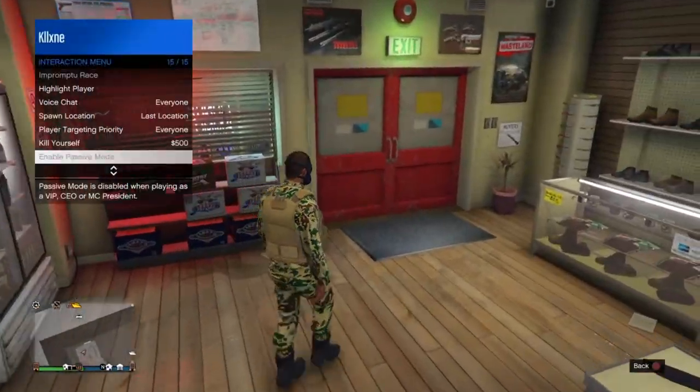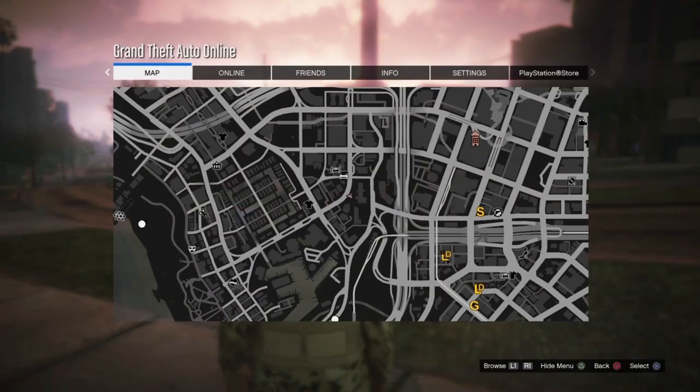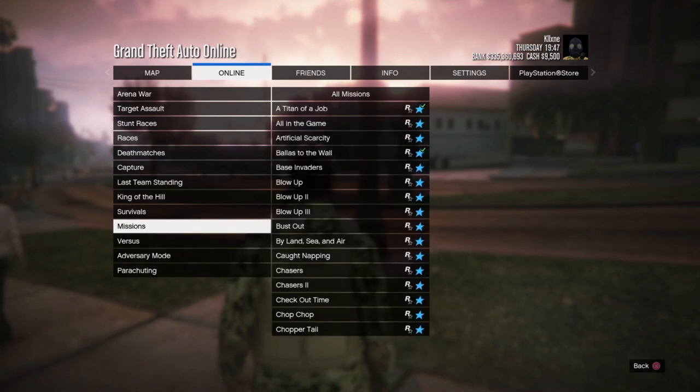Now go ahead and take the easy way out, and when you spawn back in go over to your pause menu, go to jobs, then go to missions and start up the 'Tightening Up' job.